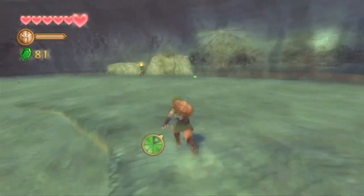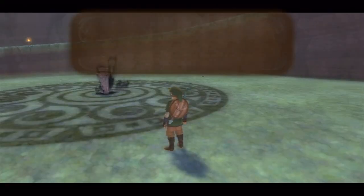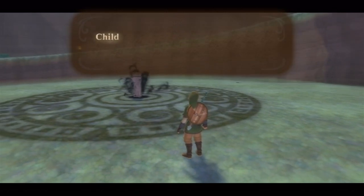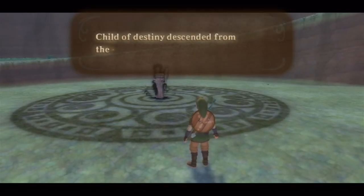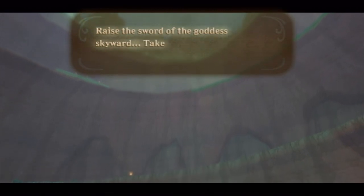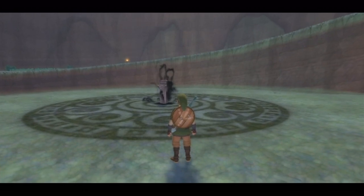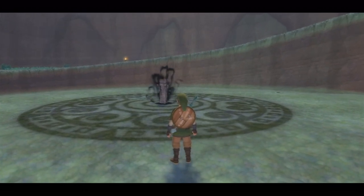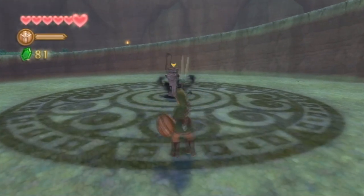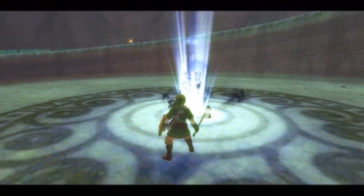Alright, we're almost at the bottom, so that's good. Hopefully something big happens here — like this. A mystical voice says: 'Young one. Child of Destiny descended from the sky. Raise the sword of the goddess skyward. Take aim at the evil aura and unleash its power.' Oh boy, this sounds bad. But if the game wants me to do that, who am I to judge? Let's do it.